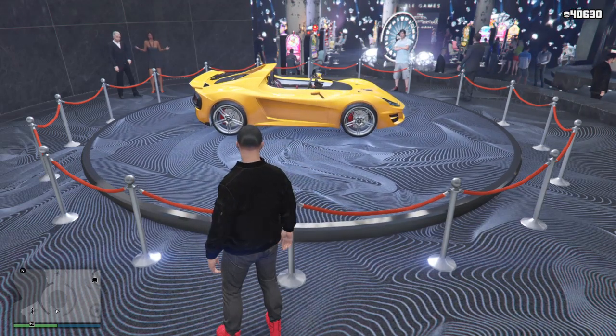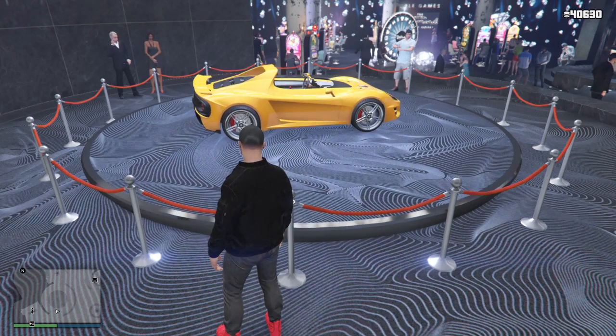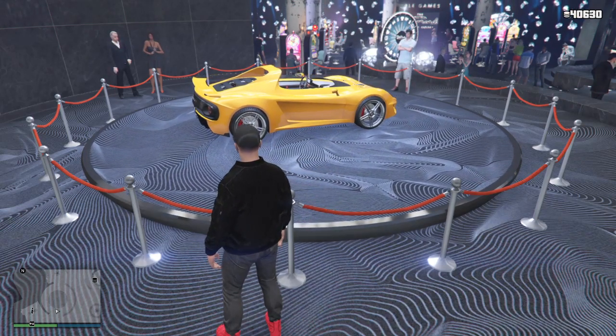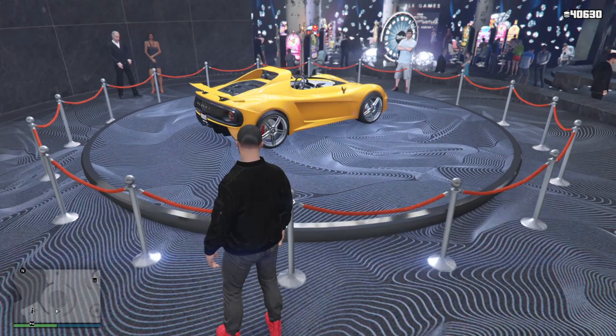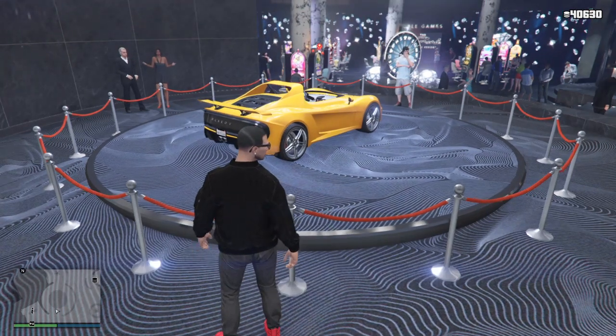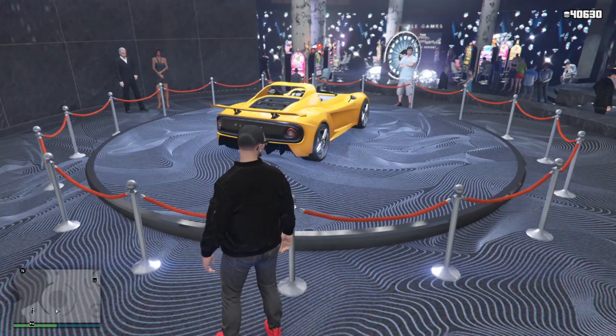It is up for grabs on the podium in the Diamond Casino Resort. You can go to the Lucky Wheel and try to win the Ocelot Locust for free. Make sure you give the wheel a spin and hopefully you win. But if you don't, it's a very common car so don't feel too bad.